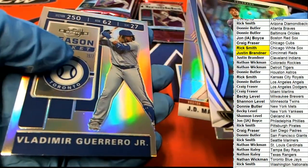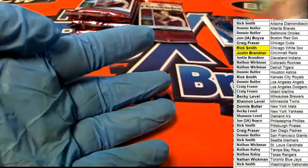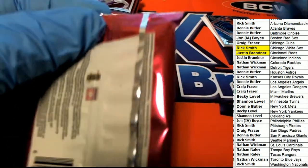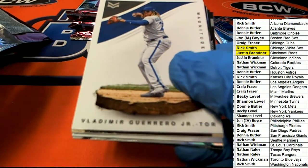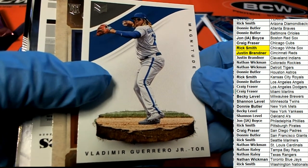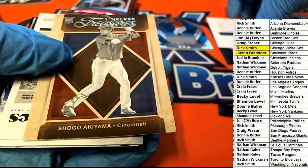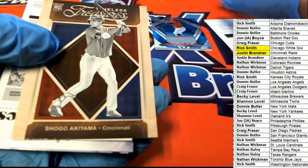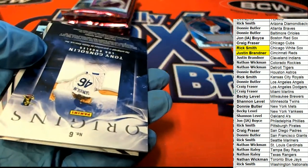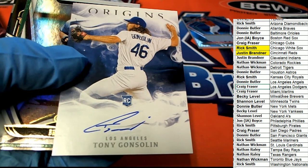Bo Bichette. JD Martinez — these look great. Silver JD Martinez Prism. Vlad Guerrero Jr. I think there's around eight left. Here's one of these magnitudes — this looks really cool. I'm wondering what the limited looks like. That's the Luis Robert we had — Limited Signatures. I'm pretty sure I know what limited looks like. The next hit is a rookie Origins Auto — Craig gets hit number three, Dodgers.